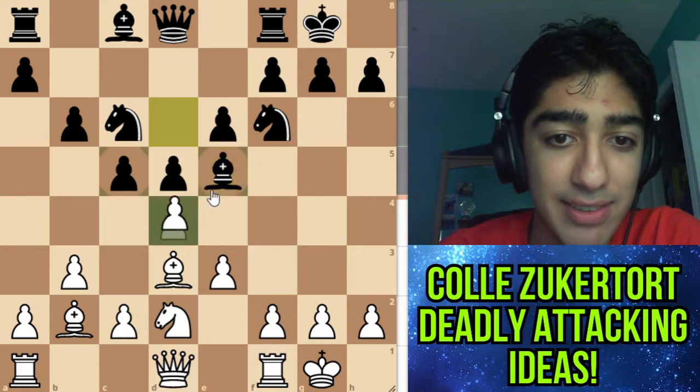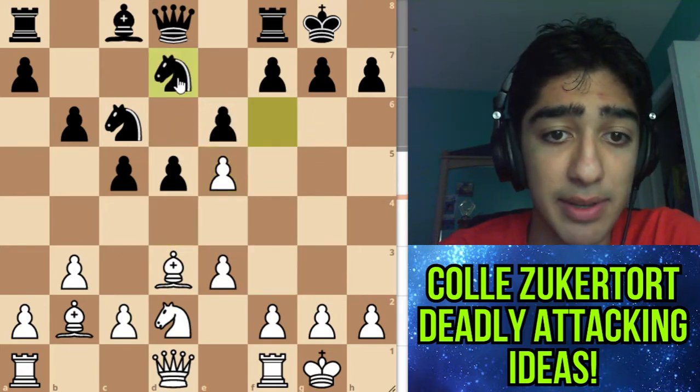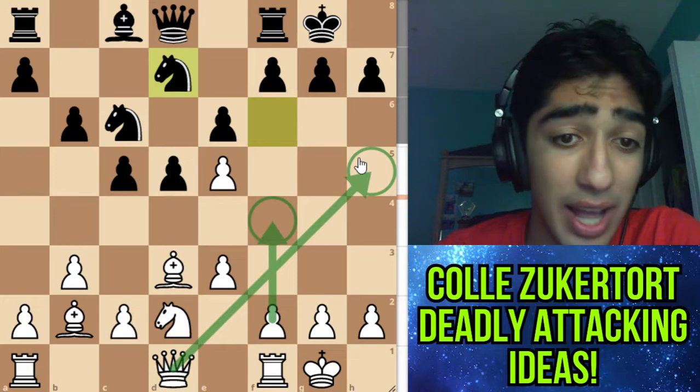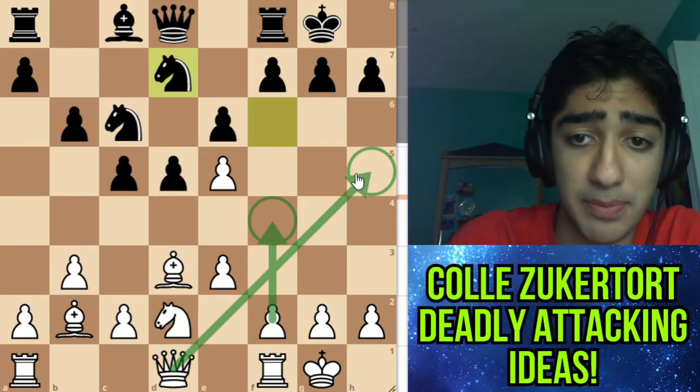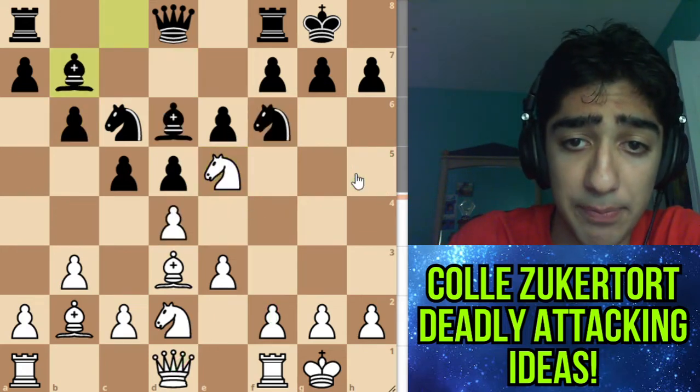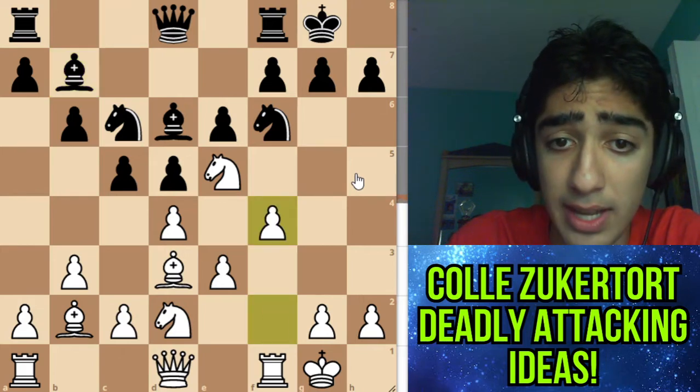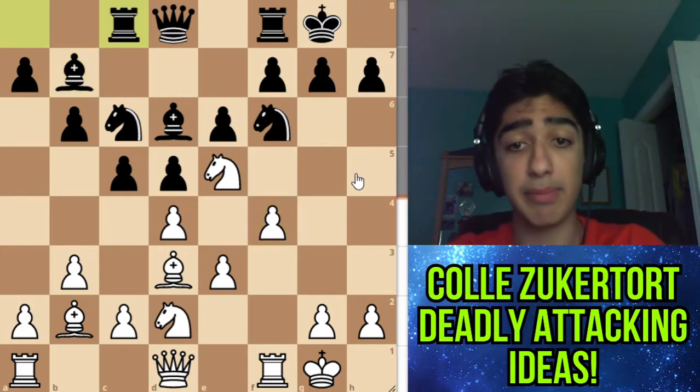Notice that black ever taking this knight is not so much of a problem. For example, if knight takes b7, we always have ideas of f4 and queen h5 — things like this — and we'll have a very nice attacking position. So that would be a bad option for black. Instead they went bishop b7, and notice that white — Caruana — plays f4, and black plays rook c8. This is all pretty much the best line.